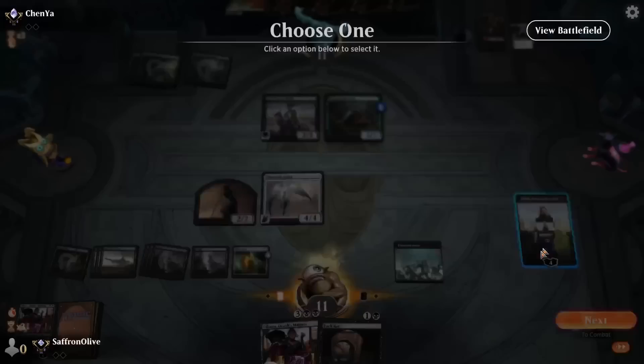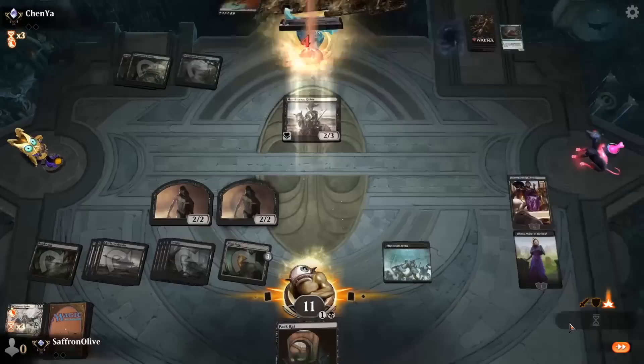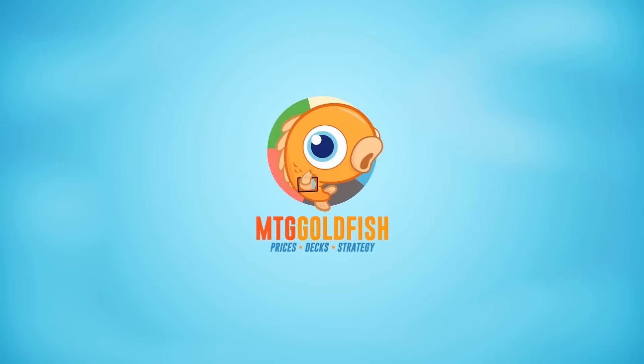Liliana is very good. I'll play Liliana. Kill the ooze — and all we're missing is the big one. Play Liliana, make a zombie, get in with Platinum Angel. Yeah, I think we're in decent shape at least.